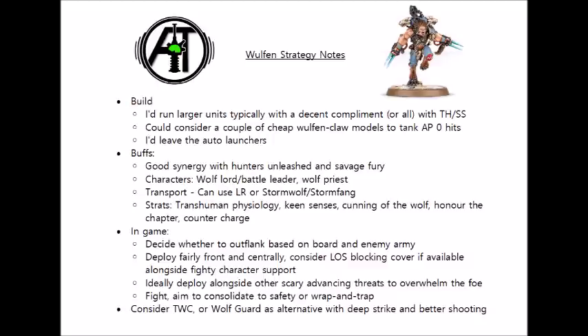In terms of stratagems, using Cunning of the Wolf for 1 command point to set them up in reserve can be an easy way of getting them close to your enemy. This will limit you as to where exactly you can bring them in on the board, particularly against an army with a lot of board control, but it should at least guarantee you're within a 9-inch charge of something in the enemy army. It works better against more elite armies. Keen Senses could be an option if you want to fire those auto-launchers on advancing without penalty on their ballistic skill of 5+, and with a big squad advancing that could be up to an extra 10 hits just for 1 CP.